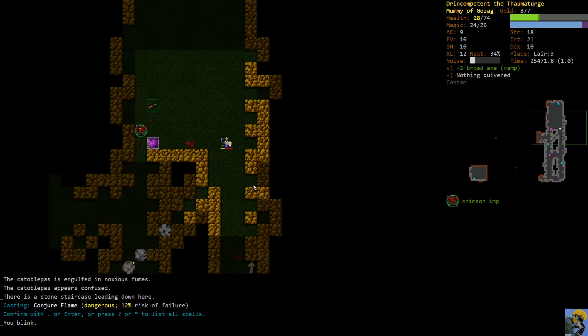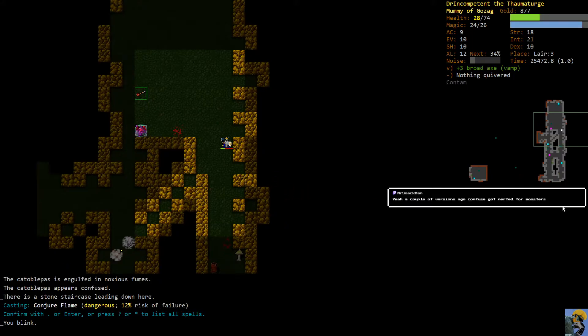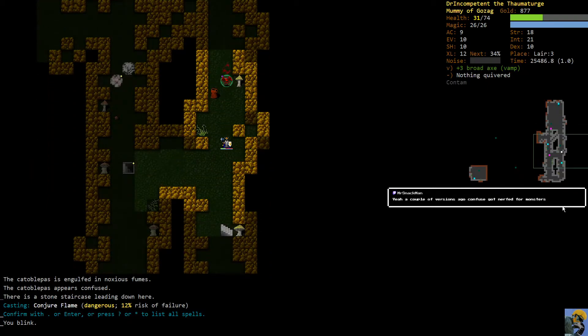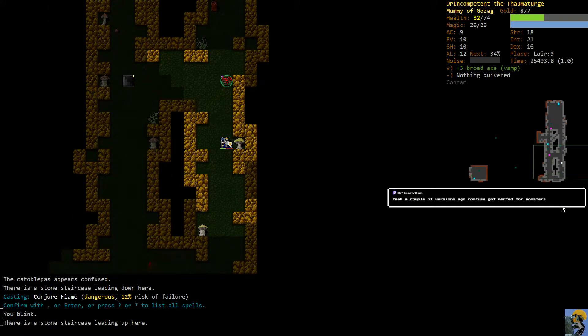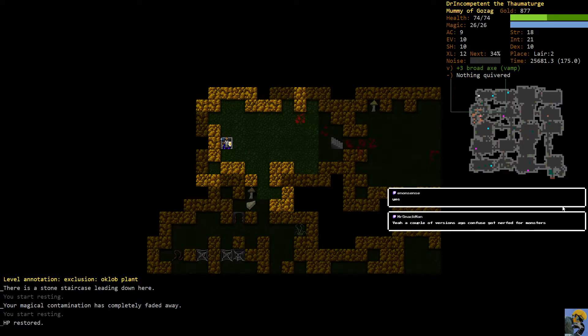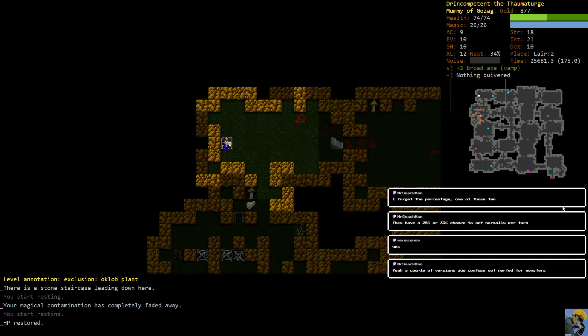Okay, we made it out of that. Is the correct play to just run to the staircase or should I try to finish this dude off? You mean they're a little bit more dangerous when confused than they used to be? It seems like they try to actively move towards you and hit you way more than they used to.